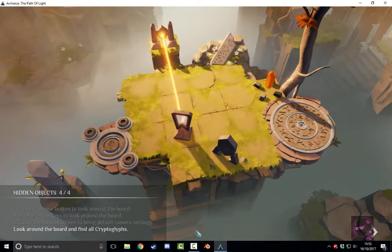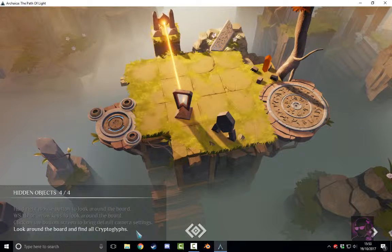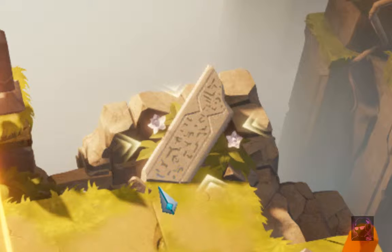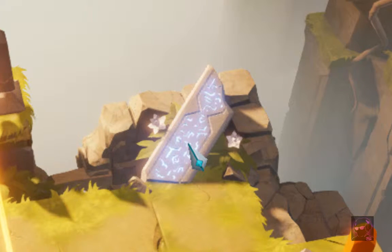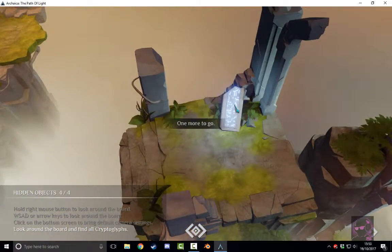This big button here centralises the camera. Now a cryptoglyph is a hidden item in the scene, but this one quite clearly shows you what they should look like. It's basically an old piece of tablet rock with some shiny glyphs on it. If it lights up, it tells you how many are left in the scene. We already saw one over here - it's quite obvious when you go past it.